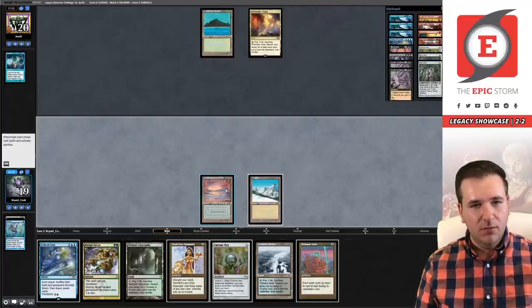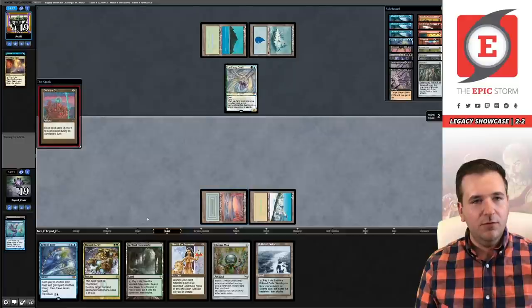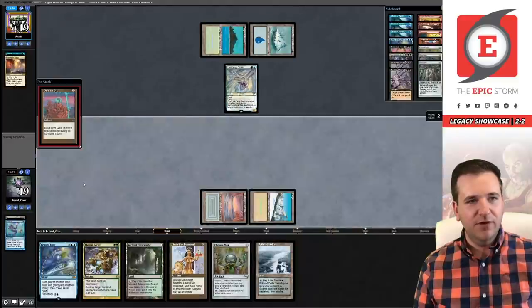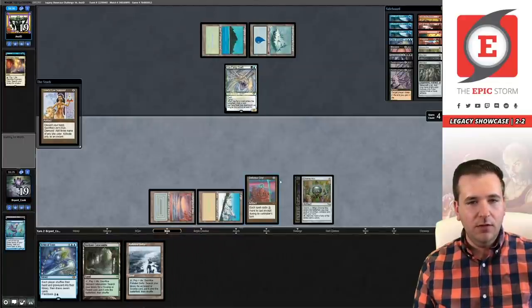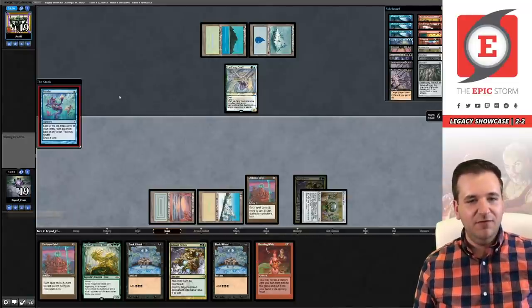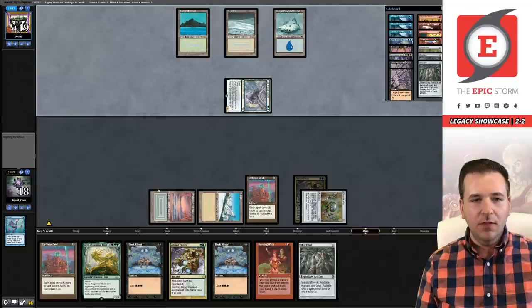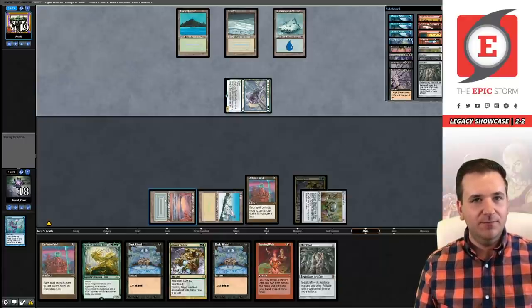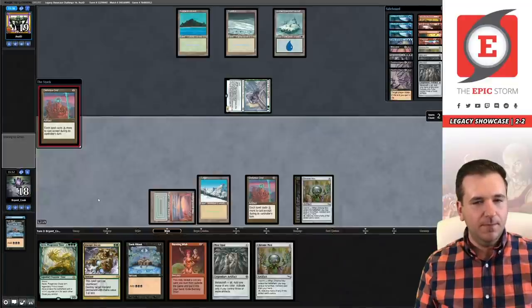Grid is fine — hoping that Anurag lets it resolve due to having Prismatic Ending in hand, and then we can just flash in Echo. Come on, let it resolve, Anurag — you totally have Prismatic Ending. We're pretty unlikely to win so I think I'm actually going to float a blue with this Echo. We're not actually that far off casting Aeve next turn. Opal does it all right. I really want to kill Anurag with an Aeve. Dark Ritual, play this Grid — no spells for you, Anurag.